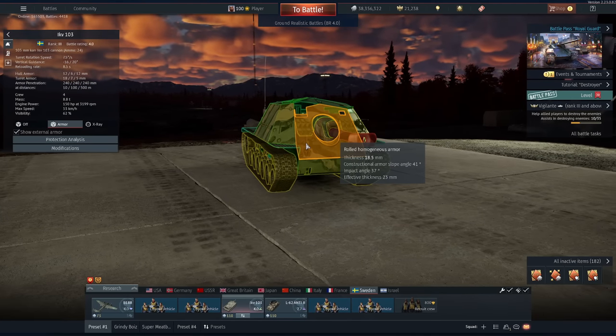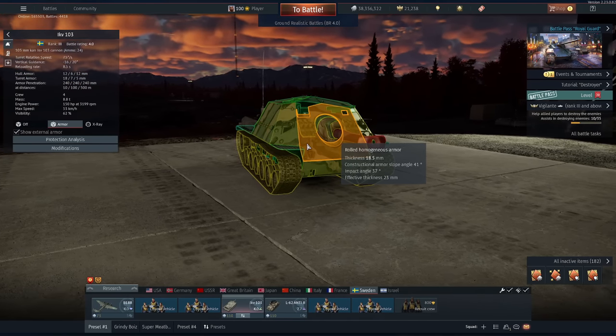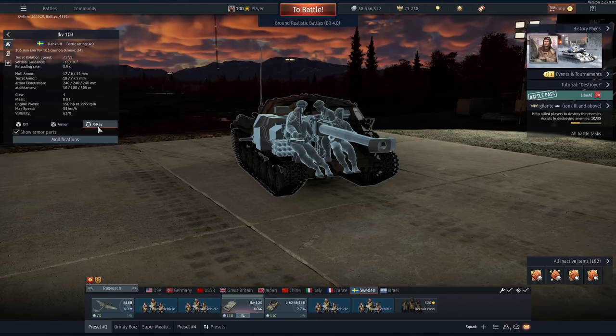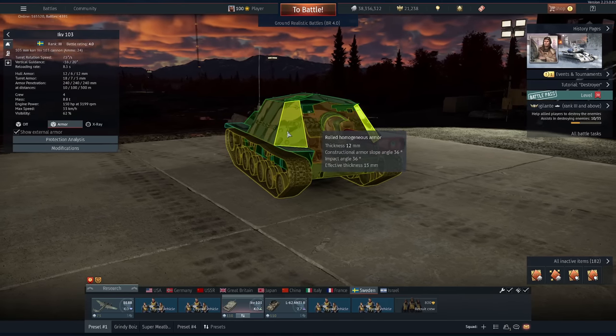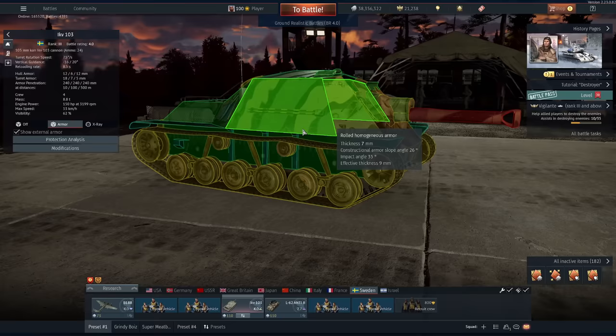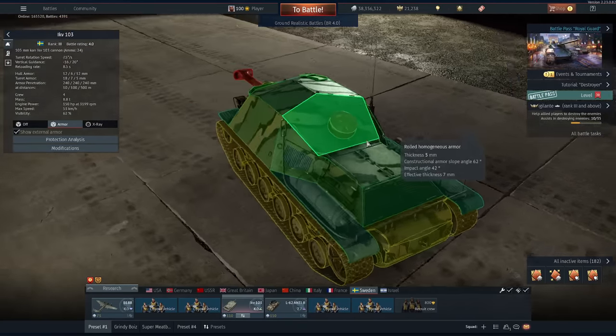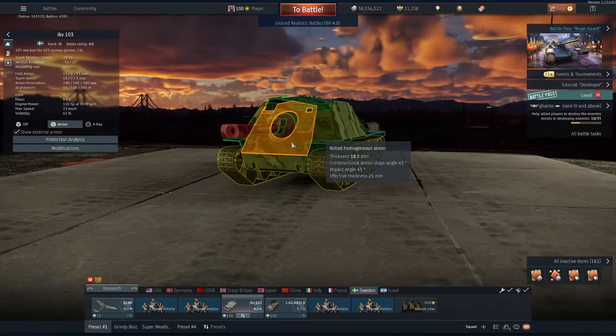Of course, its armor is absolutely pathetic. At 18.5mm of rolled homogenous, the gunner's head sticks out through a hole as well, which isn't much help either, and only 12mm on the side. This thing can get overpressured, it's easily strafed out by planes, its gun handling is miserable. There's really not much going for it on paper other than its gun.